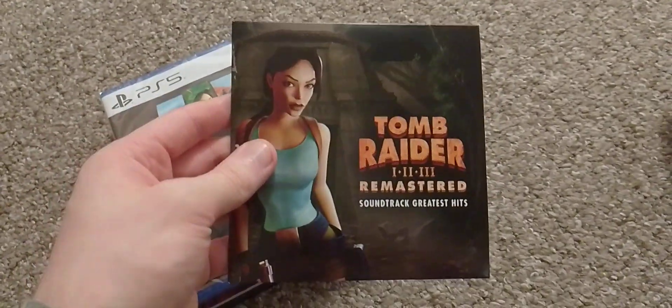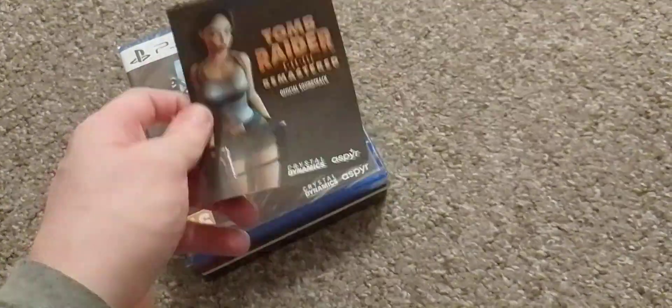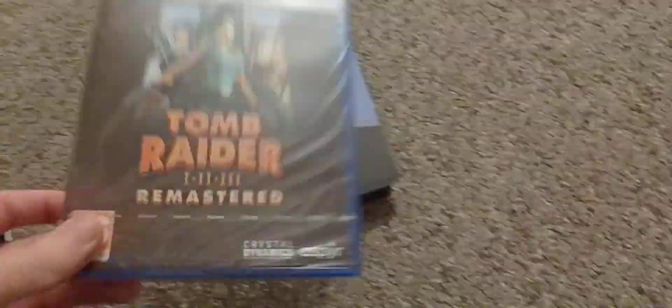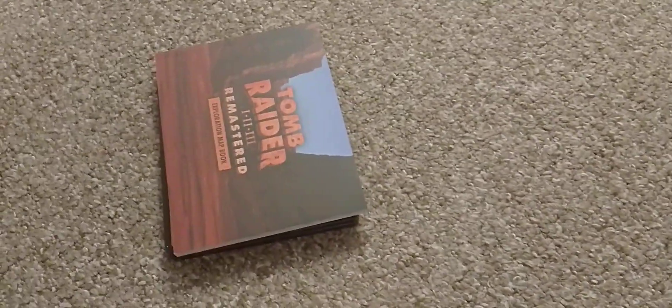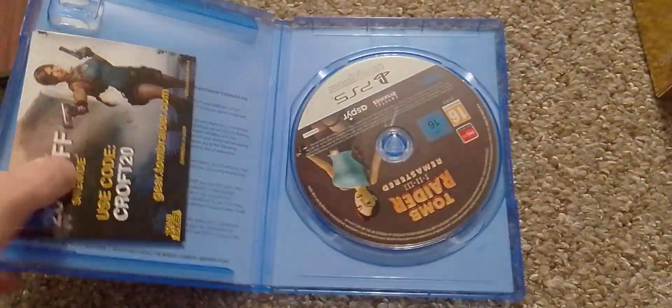Okay, this is everything that comes in the box. We have the remastered soundtrack greatest hits, the digital soundtrack code — which I'm not going to turn over — the base game which we're going to open right now. This is an actual video. This is the base game with the three games on it, a 20% off Tomb Raider gear coupon, and the game on the disc there.